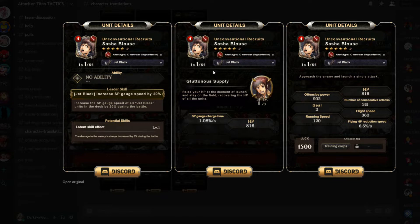Her SP skill: Gluttonous Supply — raise your HP at the moment of launch and stay on the field, recovering the HP of all units. So pretty much she can recover all her units' HP by 800, which is level one. It's not anything crazy, but I think this goes up with her level — I'm not sure, I'll have to check. Because it'd be weird to only raise 800. Her SP gauge charge speed is 1.08, which is nothing crazy — decent, but not super crazy.